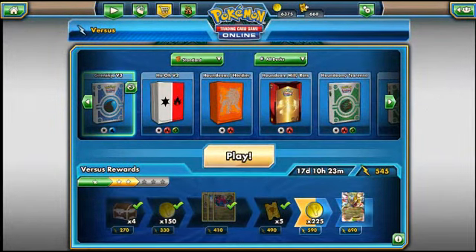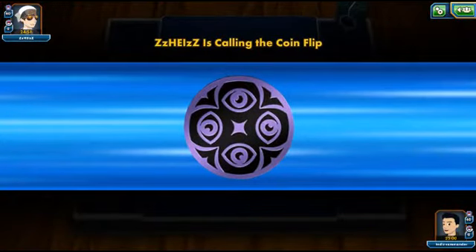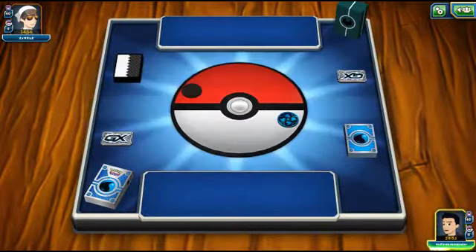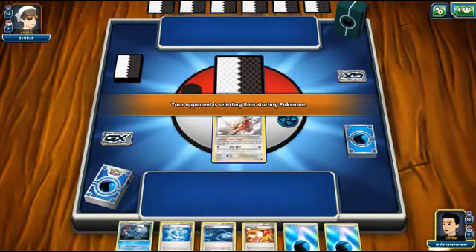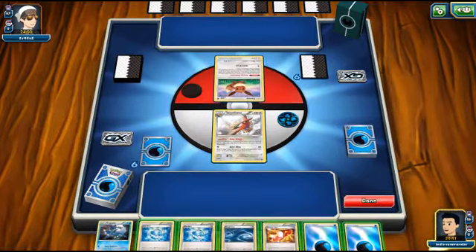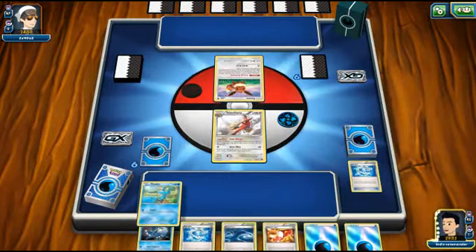Hey guys, we're back and jumping into a new game. That matchup loaded quicker than usual — usually have to wait like two minutes. We're playing against something that looks like Volcanion but it's got a dark typing, so maybe Umbreon with Flareons or something like that. We go first, which I think is pretty good in this deck because you can evolve first. Though going second if you play Wally could be decent too.